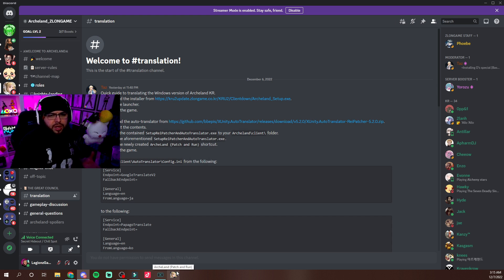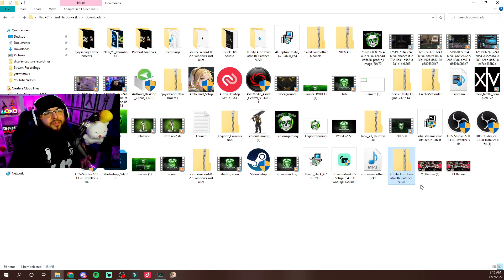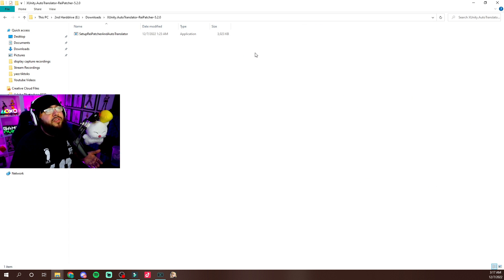If you have any issues downloading the game, let me know in the comments or join the Discord — we have plenty of people that can help you out. You click the download link, open it up, it does the patch download, restarts the client, and then you can play the game. Once you install the game, you're going to download the auto translator. The file is going to be called XUnityAutoTranslator Repatcher. You're going to unzip this — it's going to turn into the XUnityAutoTranslator folder with the patcher inside.